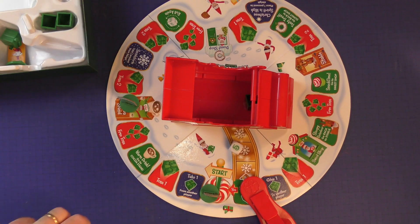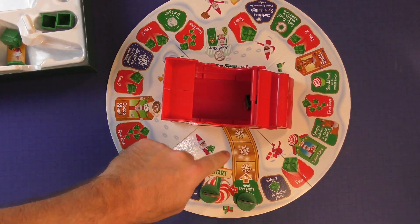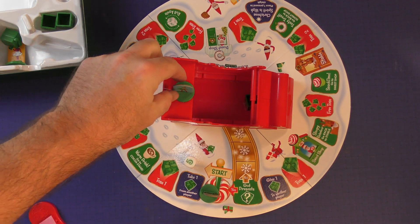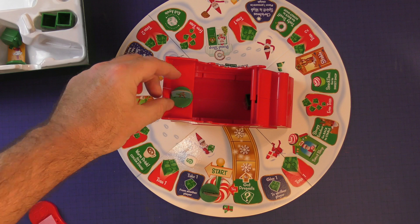Once you get rid of all of your presents into Santa's sleigh, you go around the board until you get to a specific location. Once you get there, you can make your way up the track to sit on Santa's sleigh. The first person to get to Santa's sleigh with no presents is the winner of the game.